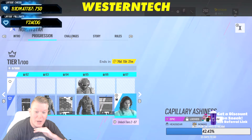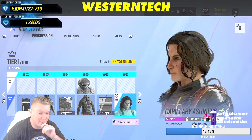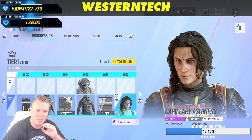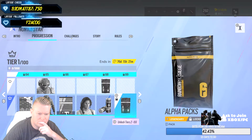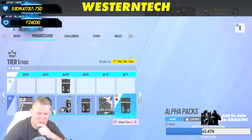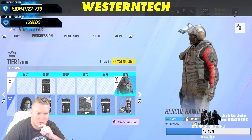I needed a new headgear for Nomad so I'm loving this — it looks very good, though I feel like they shaped her a little bit after Mira. We're at tier 70, and there's another snake skin — Rescue Ranger, Rescue Ranger.